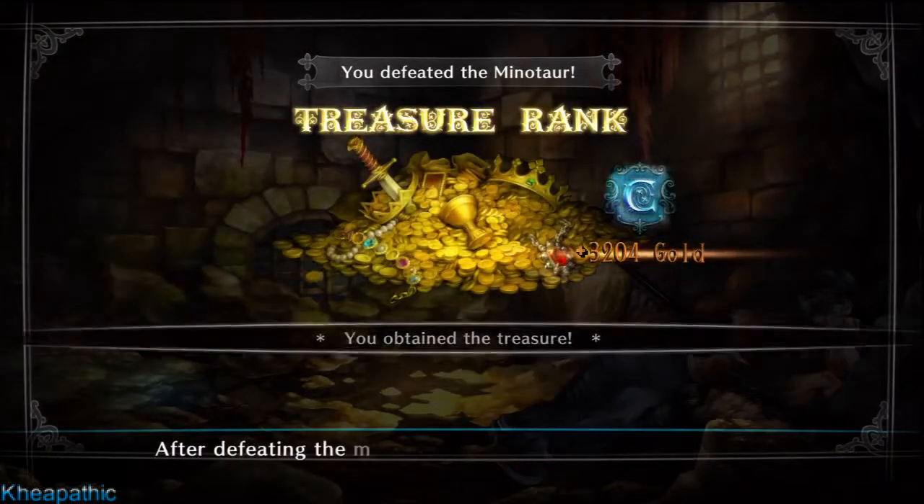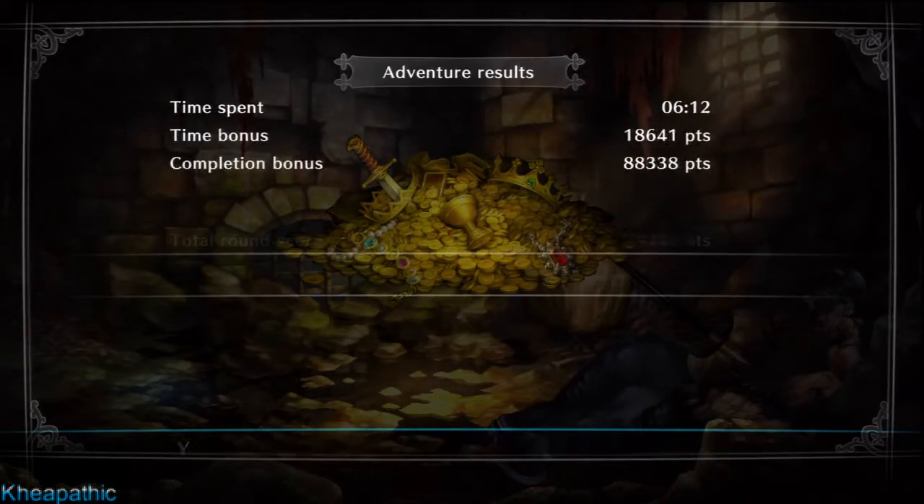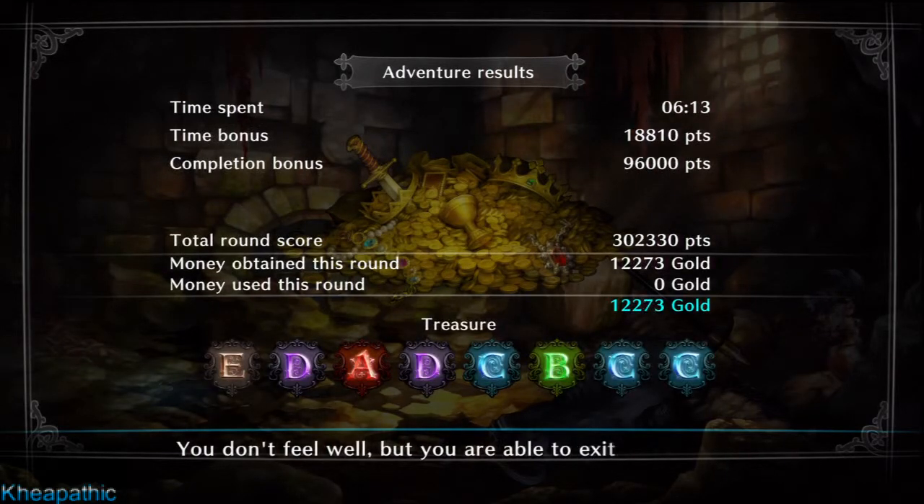After defeating the Minotaur, you move through the sewer's filth. You don't feel well, but you are able to exit the fortress while circumventing the fierce battle.